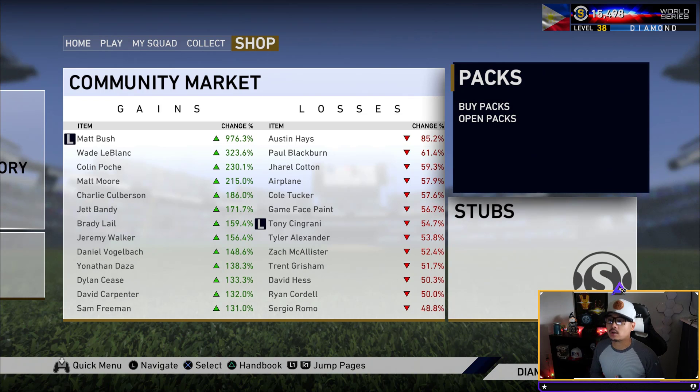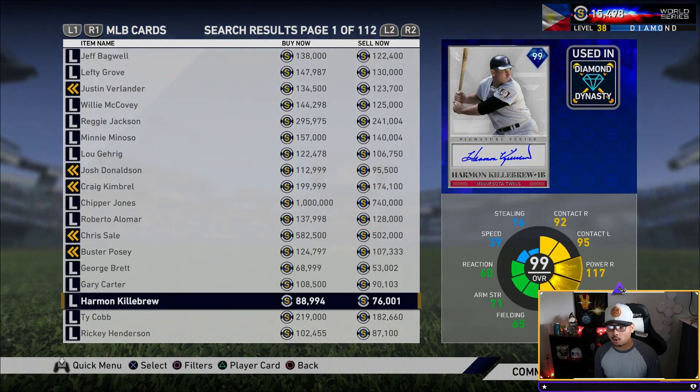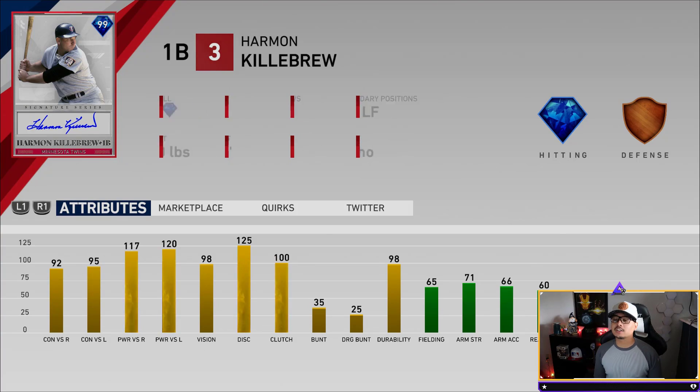Welcome back — yes, two diamonds are in! We get a 99 overall Harmon Killebrew. You know this card has always had great power: 92 and 95 contact, 117 and 120 power, 98 vision — probably the best Harmon Killebrew card we've ever had in any game. He's a first baseman with 65 fielding, and can also play third or left field.